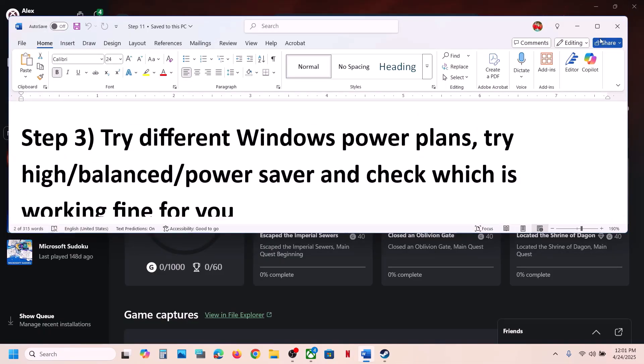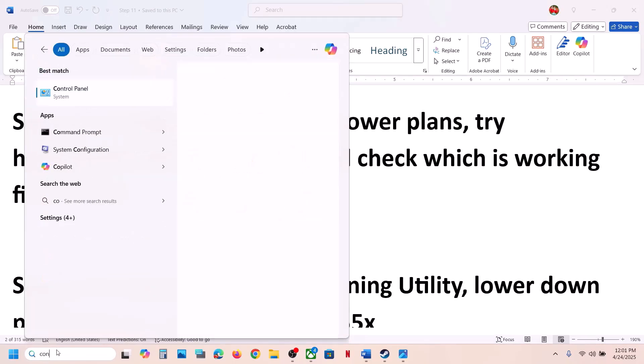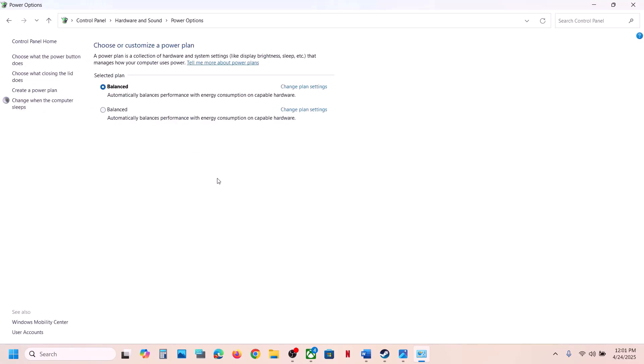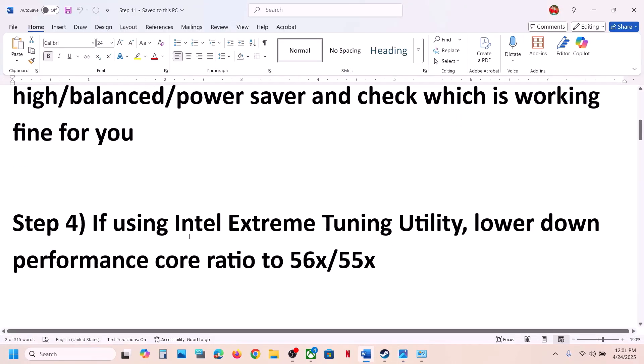The next step is to try a different Windows power plan. Type Control Panel in the Windows search box, go to Hardware and Sound, then Power Options. You will see Balanced, High Performance, or Power Saver. Try selecting High Performance first and launch the game. If that doesn't work, try Power Saver, then Balanced — check which one works for you.